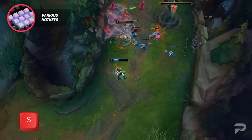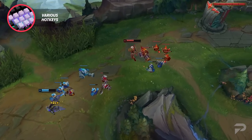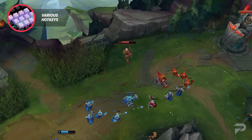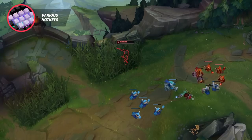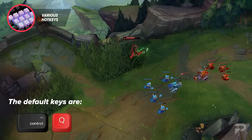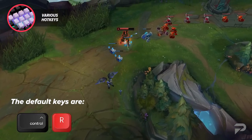Hitting the S key will avoid that entirely. The other hotkeys I really want you to start using, if you don't already, are the ones that level up your abilities. Being able to instantly rank up a spell when you level up can be really clutch in close fights during lane phase, especially right when you're about to hit level 6. The default for this is Control plus the key binding of the spell, but feel free to change it if you need to.